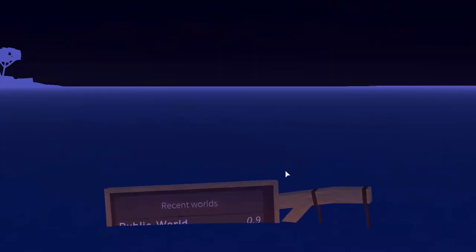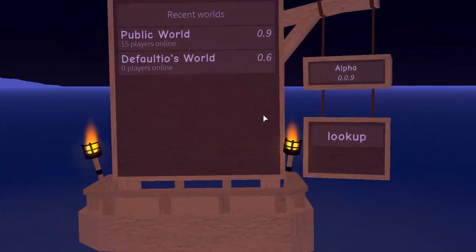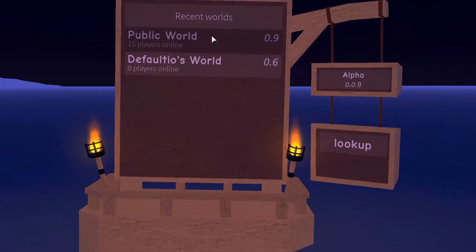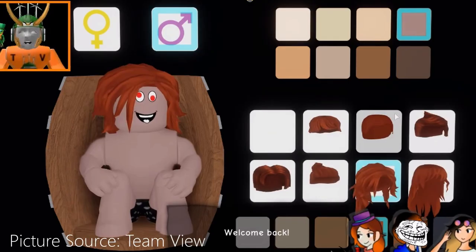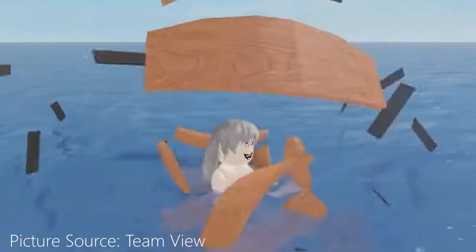Once you first join in, you should see that there is a game called 0.9. It may change in the future, but just go to the top world and then press join game. It should put you in a crate, and this is where you can customize your character. Once you've customized it to your liking, press OK and it should go to a cutscene of you popping out of a barrel.